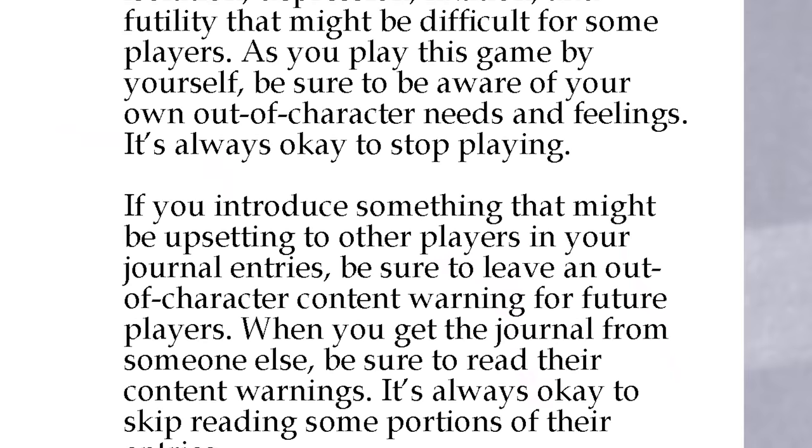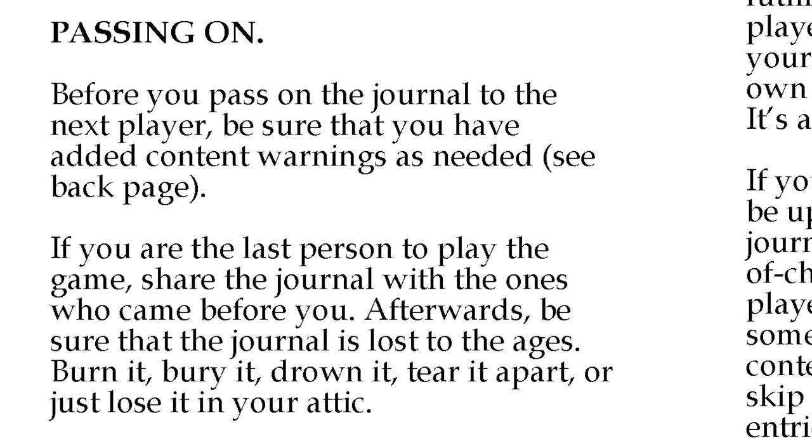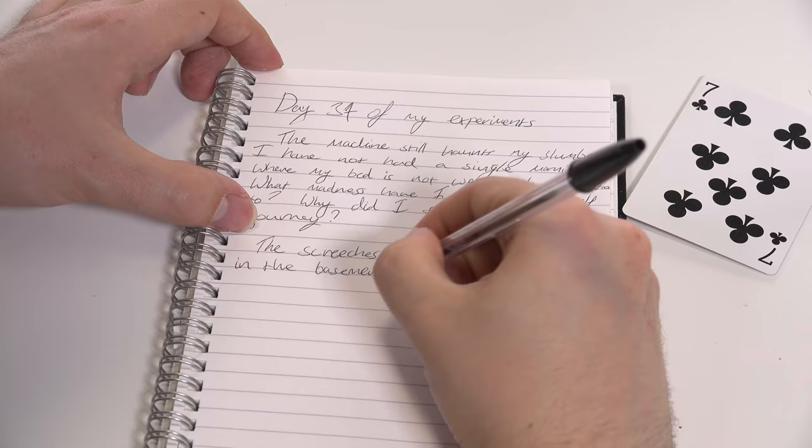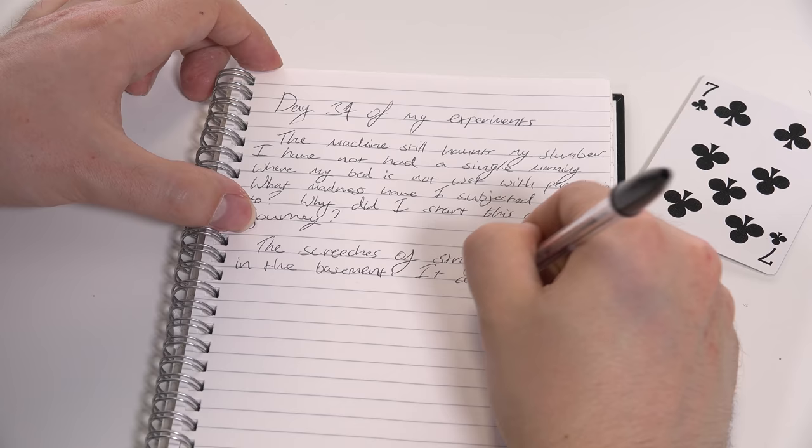The Machine tells an intense shared story of obsession and downfall in pursuit of an impossible task. The bleak outcomes for its characters means that it's not a game that will suit everyone, and requires some careful and sensitive handling of its more difficult themes. But if your group is prepared to tell a dark tale together, it presents a brilliantly powerful canvas for you to each add a layer to with every new entry. Despite the isolated nature of many of its characters, passing on the diary means that the Machine feels less solitary than some of the other solo RPGs on this list. Reading through your completed journal as a group once the game is finished weaves together your individual experiences into a moving and collective one. The rulebook even commands you to burn, tear apart, bury or otherwise destroy the journal once you're finished, leaving you with nothing but the memories of your game.